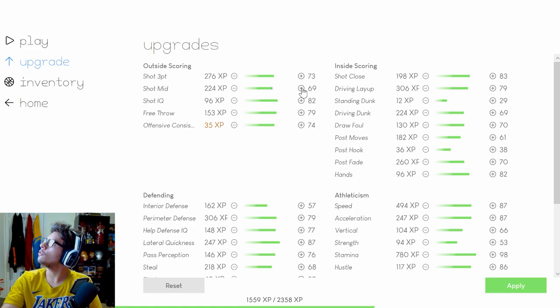I'm going to put the 1,500 XP points toward mid-range. I want to get mid-range up to 75, and then both mid-range and three-pointer up to 80 — why not. Three-pointer up to 80, shot mid up to 80. I have 9,000 XP left after applying. That's it for game one — GG.